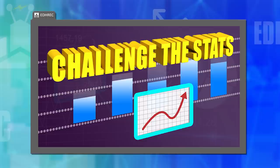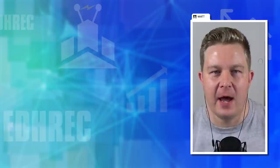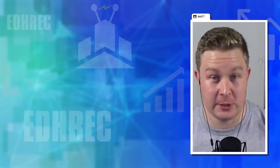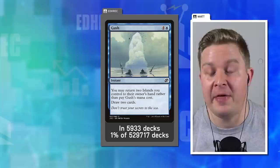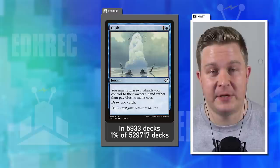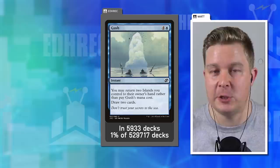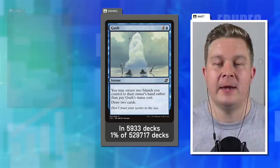There's so much data on EDH Rec, but we don't always agree with it. Sometimes we think cards see too much or too little play, so we love challenging those statistics. I'm going to talk about lands again — specifically for landfall decks playing blue, I'm challenging the card Gush. Gush is five mana — four and a blue — for an instant, but you may return two islands you control to your hand rather than pay its mana cost, then draw two cards. Being an instant with an alternative casting cost gives you so much potential for explosive turns, especially in a typical landfall deck with extra land drops per turn.